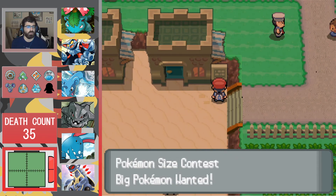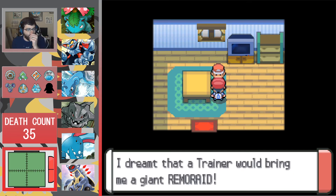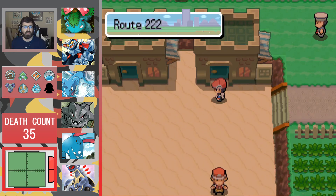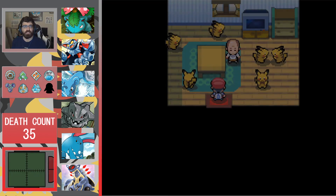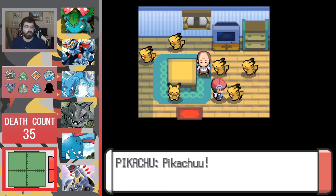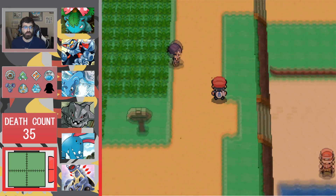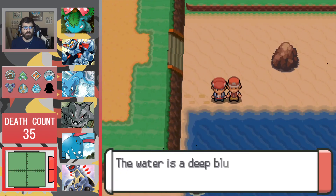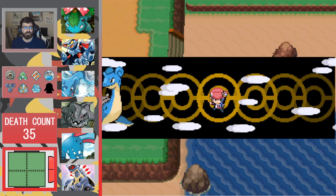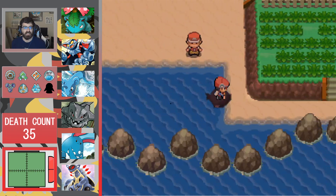Let's check out these rooms. There's a size contest — big Pokemon wanted. Some guy dreamed of a trainer bringing him a giant Remoraid. This is the Pikachu clubhouse — someone's going for the Pokemon Championship with only Pikachu. We've beaten all the trainers down by the water. Surfing out just leads to rocks — nothing out there.